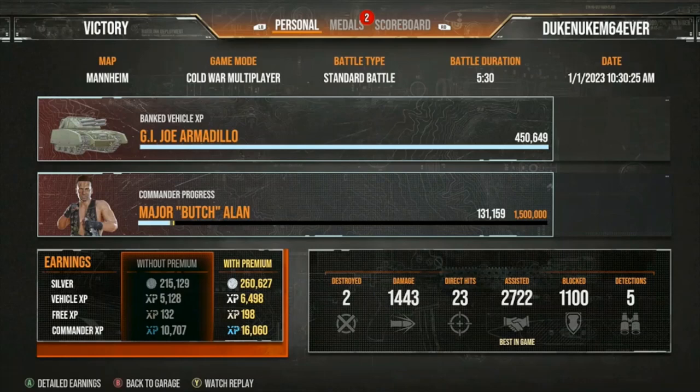Look at that commander experience — this is the double bonus because of the first win of the day. My commander has 10 for the quick learner, 10 for the rations, and the tank has a bonus of about 15%, so he's at around 50% and this tank is like 15%, making him about 165-170% — so this guy's an advanced bonus commander times two. That 16,000 is ridiculous — jackpot for me. He's not close to that 1.5 million for the ninth skill, so there's no rush. He's got eight skills and this guy's a tremendous money maker and commander experience maker. The games are fun.